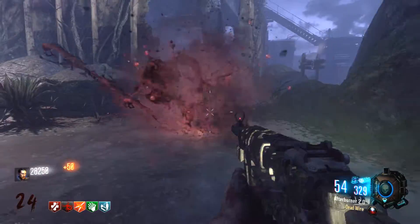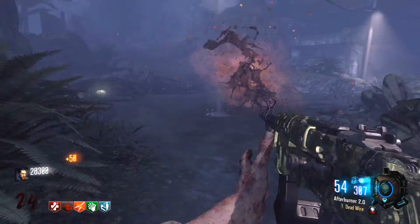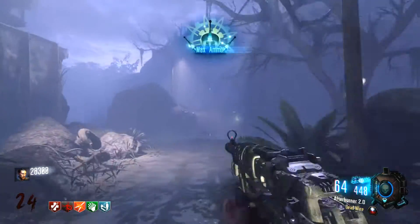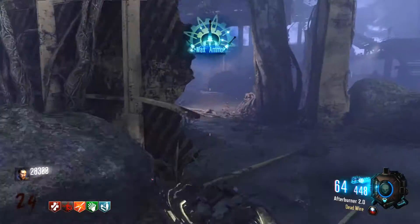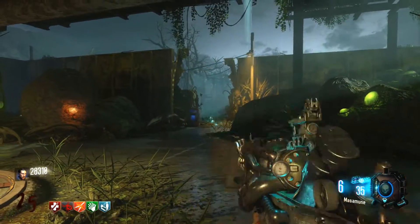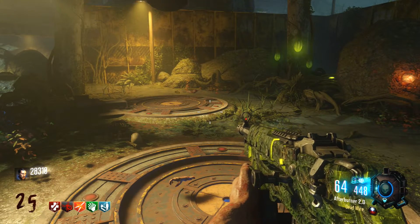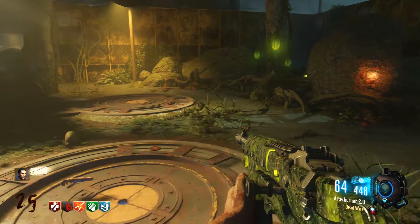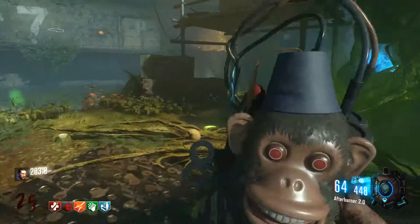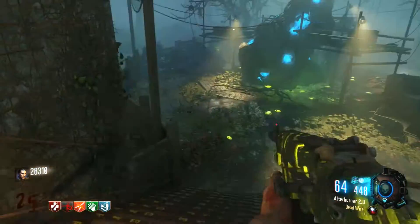It's very surprising what it can do at around round 20 plus. The Pack-A-Punch version of the HG-40 is called the Afterburner 2.0 — it's called 2.0 because it's the MP40 remastered. When you Pack-A-Punch this weapon it's very effective. You probably won't be using this weapon for high rounds, but if you do, you're going to need some good double Pack-A-Punch abilities on it.